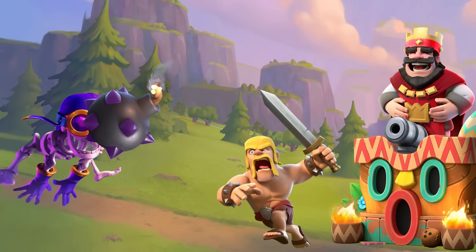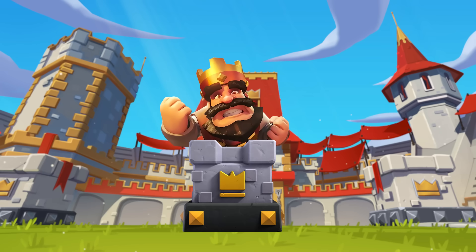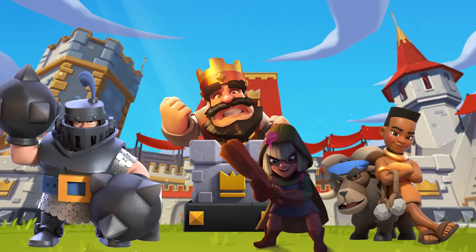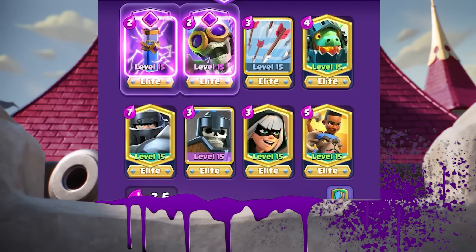And you can always count on an Evolve Bomber bouncing on your opponent's units to accumulate a bunch of damage too. When opponents overcommit into Mega Knight, Ram Rider, or Bandit, because of the quickness of your dashes and jumps, this deck can get right on top of your opponent's tower to punish them immediately.